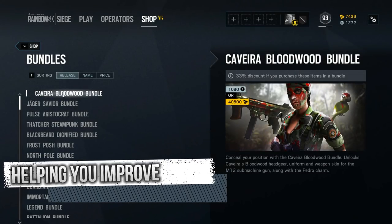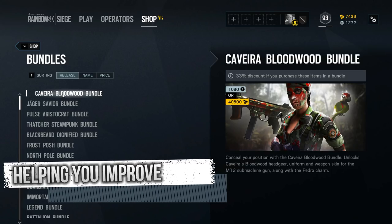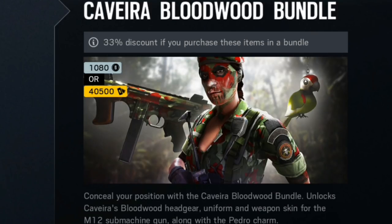Welcome back to the channel everybody, it's Heads here once again bringing you guys informative content daily and helping you improve your gaming. What we're looking at today is the new bundles within the game that have recently come out for Christmas — and they look pretty freaking cool. Ever since they fixed the realistic head hitboxes, you can get some of these new and crazy looking skins, so let's dive into it.